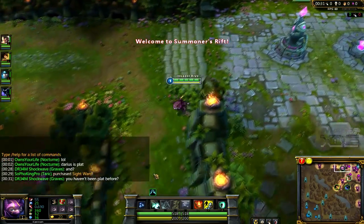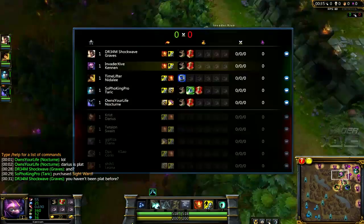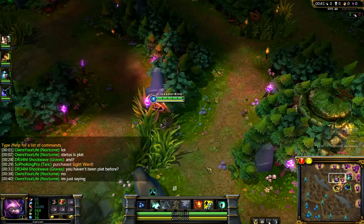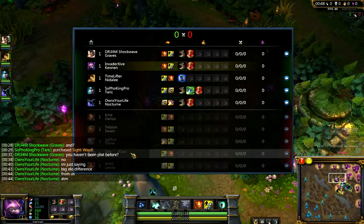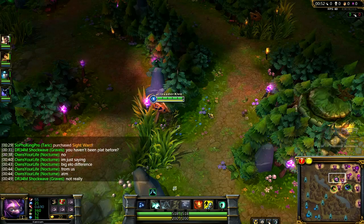I will be playing Kennen top lane. Our team comp consists of Taric and Graves bot, Nidalee mid, Nocturne jungle, and myself as Kennen top. Our enemies are Leona and Corky bot, Diana jungle, Swain mid, and Darius top — which will be my opponent.